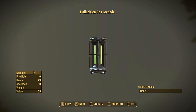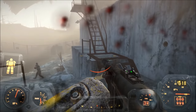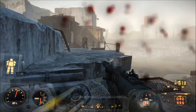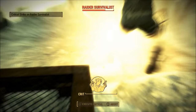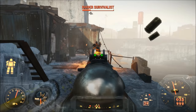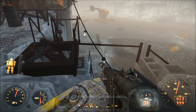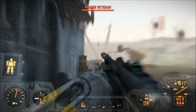Number 7: the Hallucigen Gas Grenade. The Hallucigen Gas Grenade makes all NPCs in the blast radius frenzied, meaning they will attack whatever and whoever is closest to them. This also makes it so that even allied enemy forces will attack each other. This effect can be quite useful in places like Quincy Ruins, where enemies have access to really powerful weapons. Baker has a Fat Man and a Missile Launcher, while Clint wields power armor.